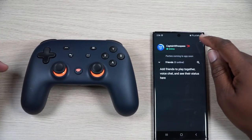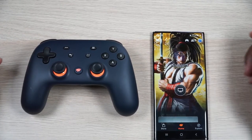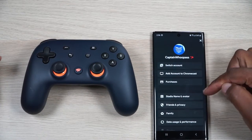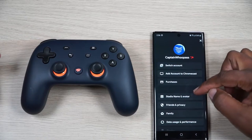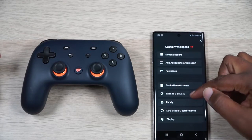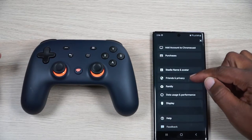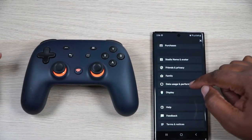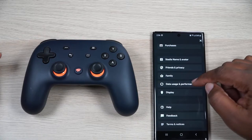You can add some friends when people start getting on it. That's my avatar that I got to choose. You can switch accounts, add a Chromecast if you need to, and it shows you your purchases. Something on here is very important — let's talk about data usage, performance, and display.